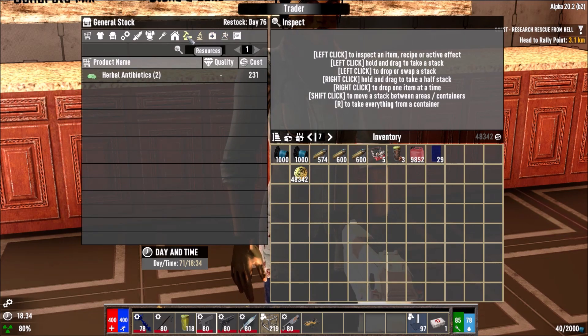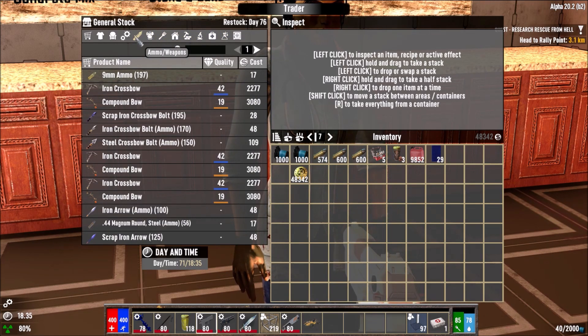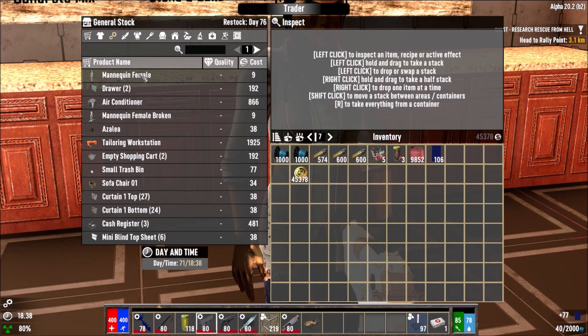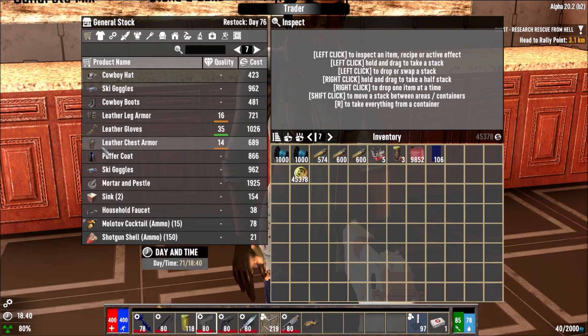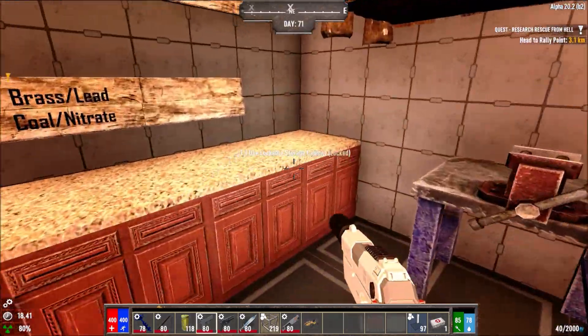I've got a bad feeling about this — when she says stuff like that it's usually the wolf up top, but sometimes you think 'oh it's just the wolf' and ignore it and it turns out to be a wandering horde. While I was mining there were almost no zombies interfering because the feral sense is off. I was able to mine in peace and quiet — it was a nice change of pace.